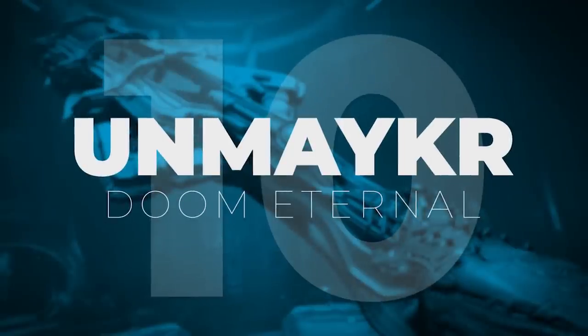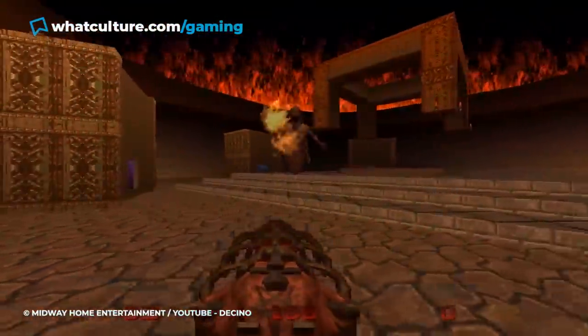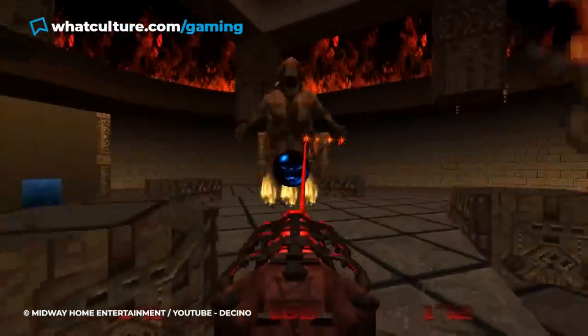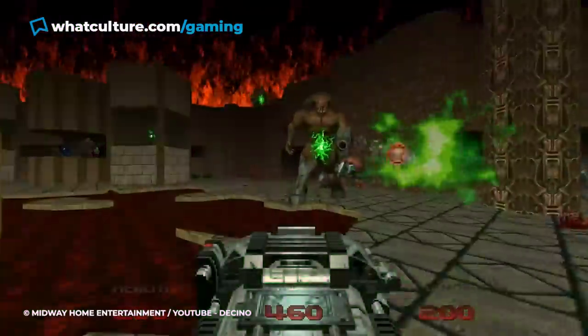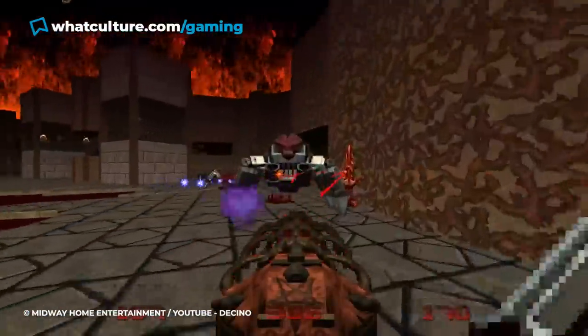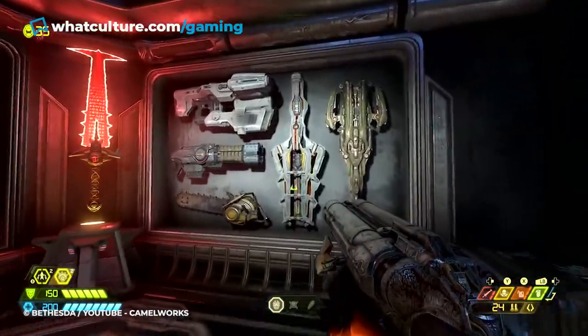Number 10: Unmaker, Doom Eternal. The Unmaker made its debut in Doom 64 as a more slender, rapid-fire alternative to the series' iconic ultimate weapon, the BFG. It was then promptly forgotten about, disappearing from the series entirely until its recent comeback in Doom Eternal. Upon arriving to the game's main hub, the Doom Fortress,